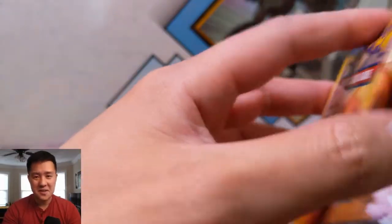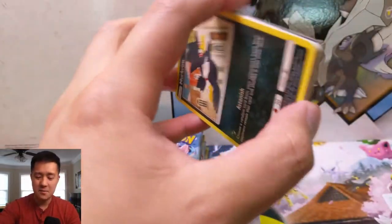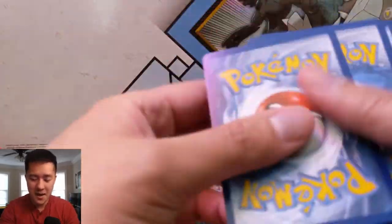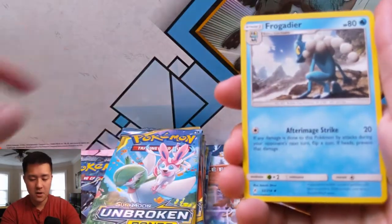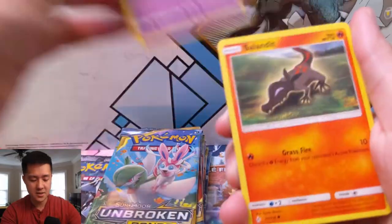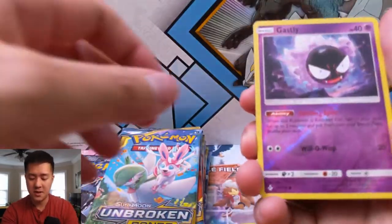Still haven't seen much with Muk, so I'm kind of disappointed by that — keeping my fingers crossed someone will figure out how to make them work. All right, let's move on to pack number two. We got a Grass Energy, Chattot, Mullane, Frogadier, Murkrow, Oddish, Misdreavus, Salandit, a Glameow, a reverse Ghastly, and then a Meowstic.